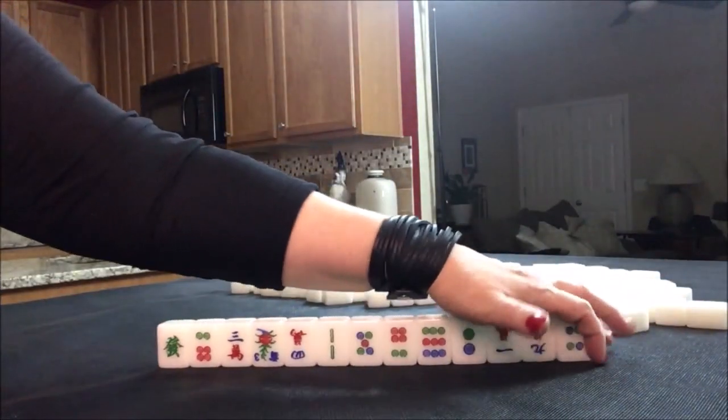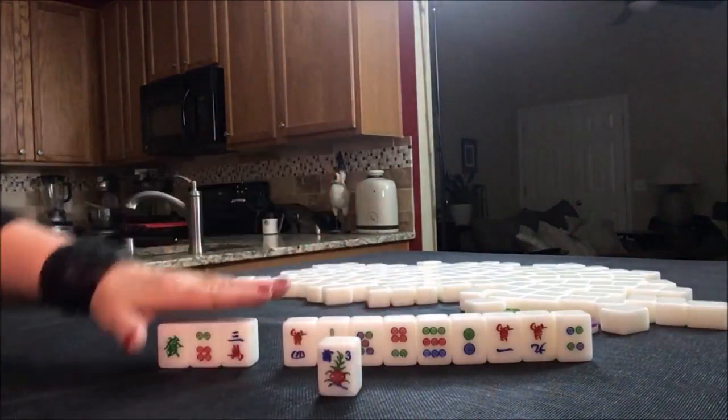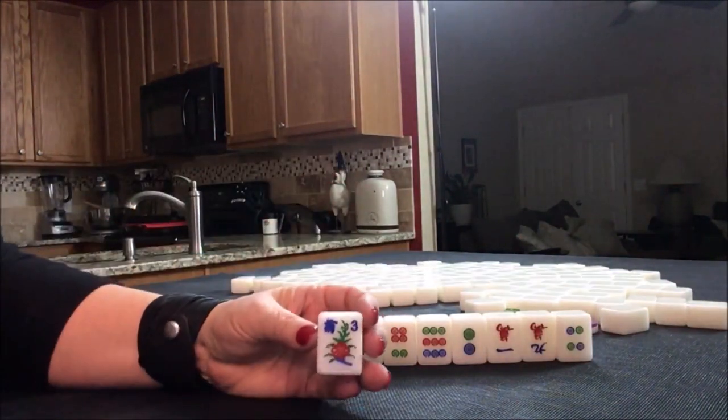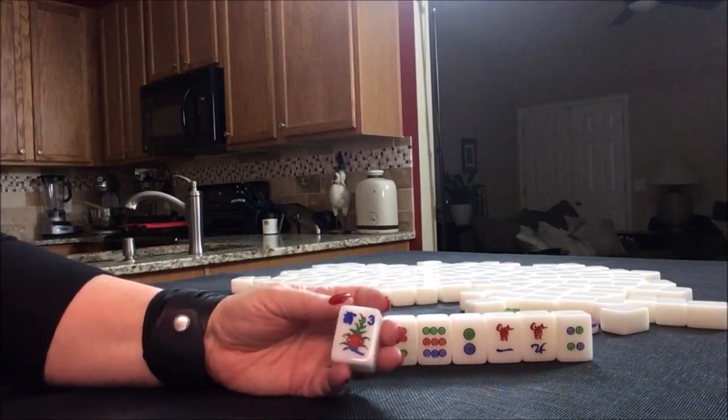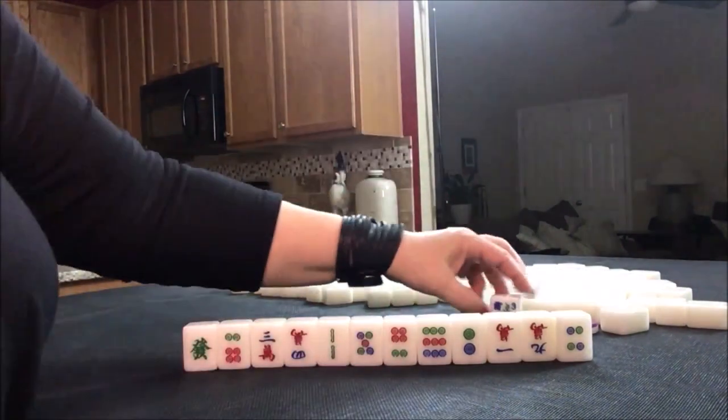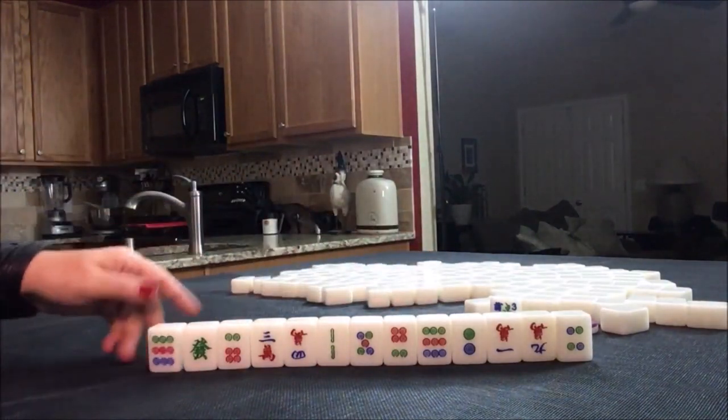This mimics a drawn hand. You always want to replace your flowers. They're numbered one through four. If you get your own seat flower, you get a point for that. In this case, we have a three flower. That won't bring us any score, but we do get a replacement tile.